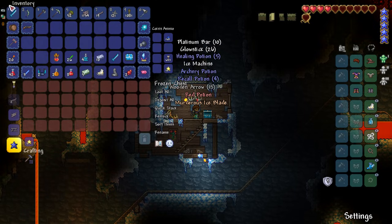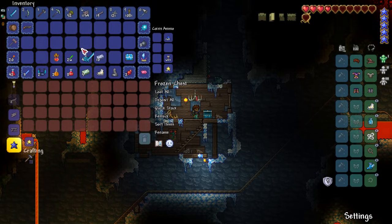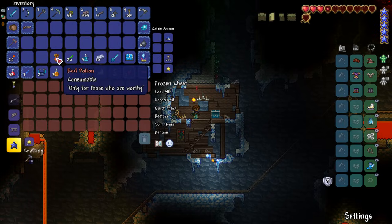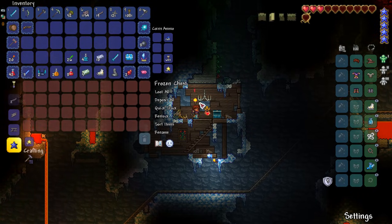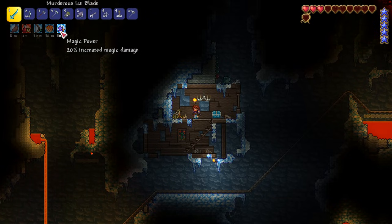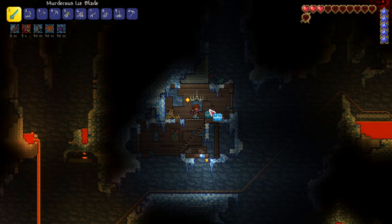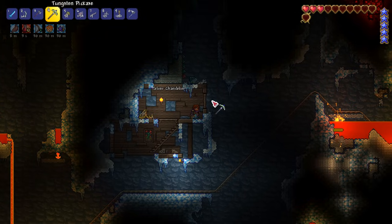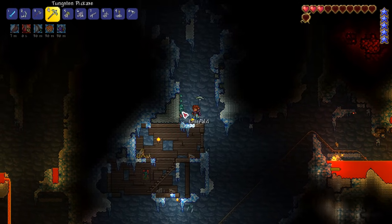Oh wow — is that an upgrade? We got an upgrade, that is so cool. And platinum bars. People were saying I think I can drink these without dying — we might as well try it. Three, two, one — boom. It gave me buffs! Archery, wrath, magic power — they're highly useful. I should definitely be saving them for boss fights. And some emeralds.